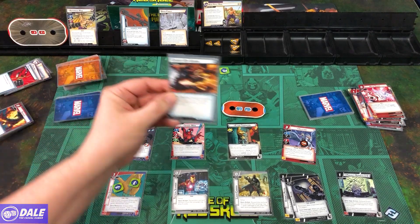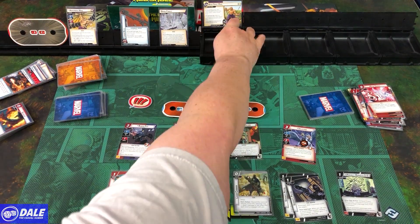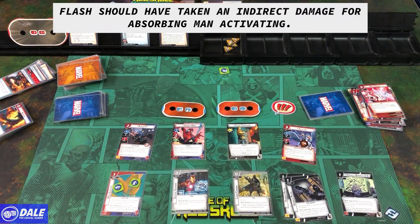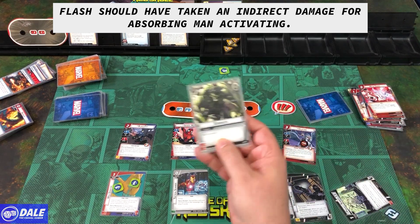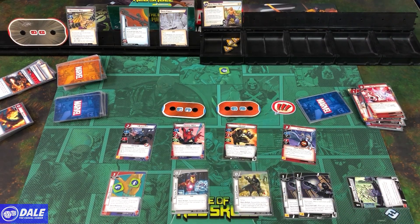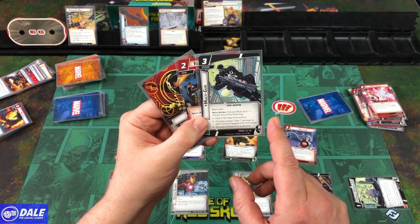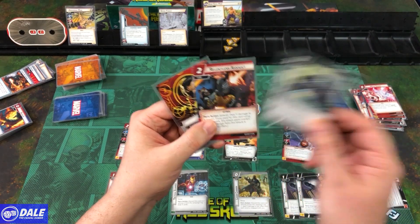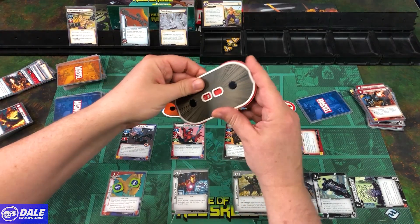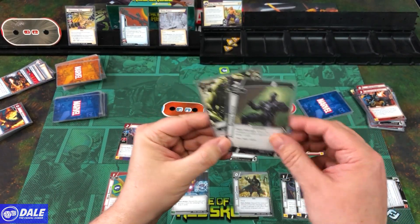Counter cards: Villain schemes for base 2 — ends up at 4 threat. We take an indirect damage, then he schemes again for 2 more — that's a problem, up to 18 out of 24. Pass first player. We use Project Rebirth to draw a card into Strength. Flip over to hero form, bring in the Multigun. Hero Action: exhaust it to choose one — deal 2 damage to an enemy, deal a damage to each minion engaged with a player, or remove 2 threat from a scheme. We attack for 2, down to 30. Bring in Spider-Sense — when the villain initiates an attack against you, draw a card.